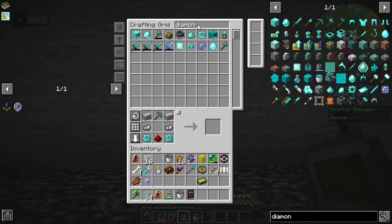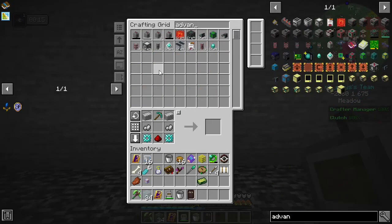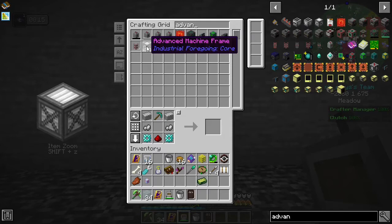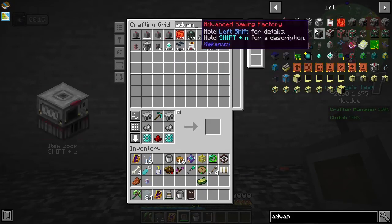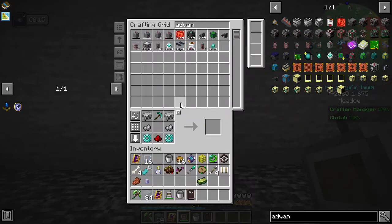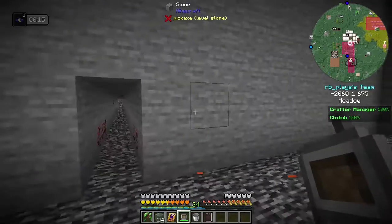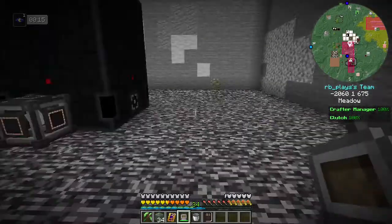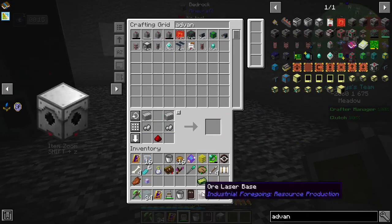We also need an advanced machine frame from Industrial Foregoing. Start that and go — that one might take a second because it's got to go through a dissolution chamber that's full of pink slime. I think I've got a pink slime thing set up already. There it is — got it. So that is the laser ore face.